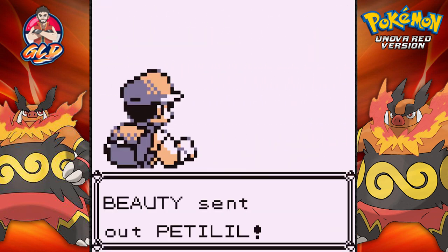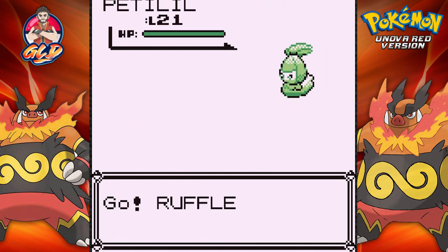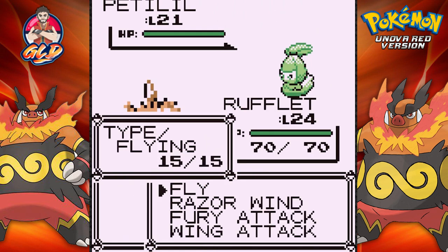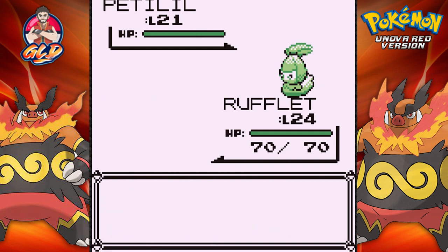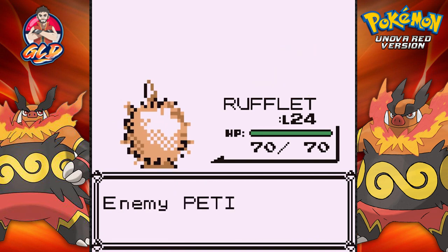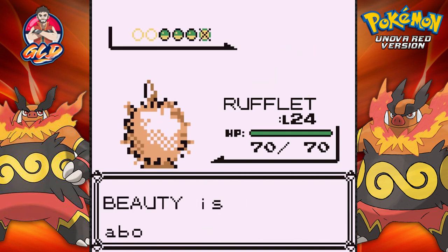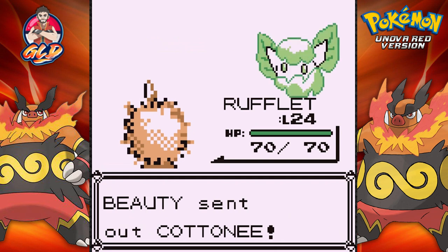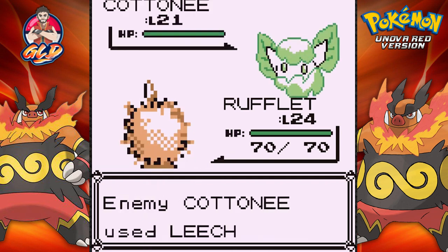Going up against a Beauty and she's coming out with her Petilil. Here comes Rufflet. Now we all know Rufflet will evolve at level 50, but it has proven to be a very strong, very physically strong Pokemon, which I have no issues with. Taking another one down. Cottonee is coming out, so let's give Rufflet another hit with a wing attack. But here comes the Leech Seed.